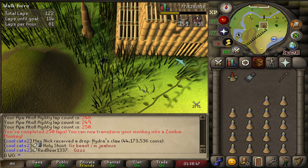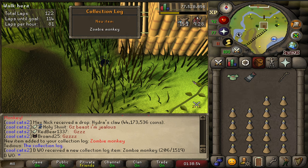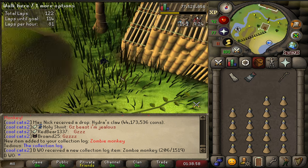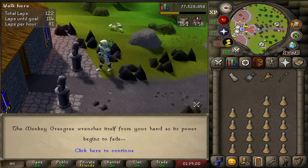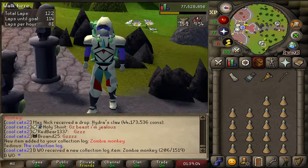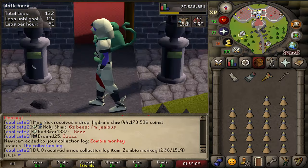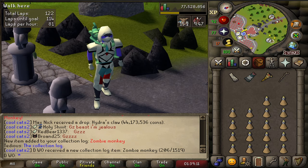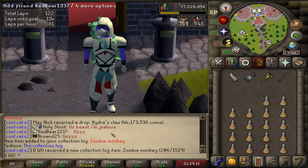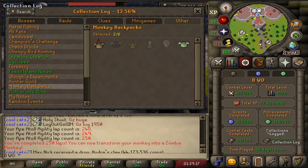We've done 250 laps, so if we transform into the zombie monkey — there we go, nice zombie backpack. Let's teleport out and have a look. That one actually looks pretty dope, much better than the previous one. I looked through them all and the skeleton one is just a skeleton monkey on your back and it looks so good. It's 1000 laps for that and 2000 to complete the whole log.